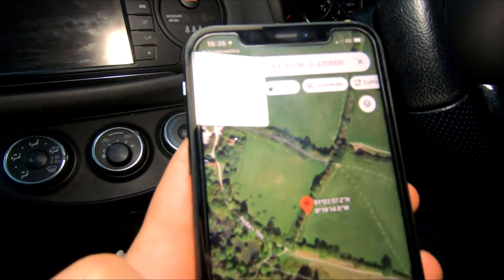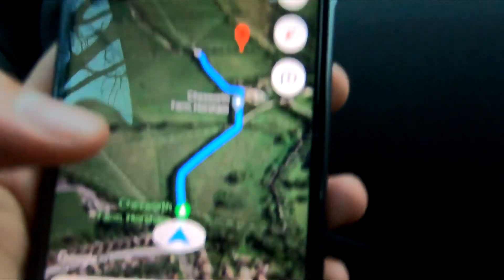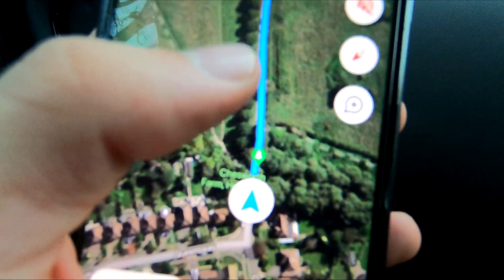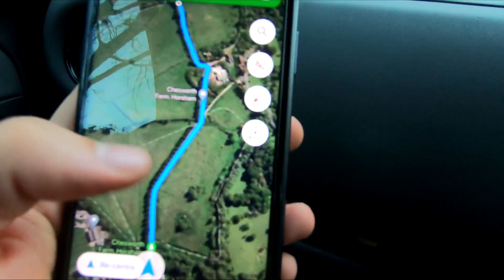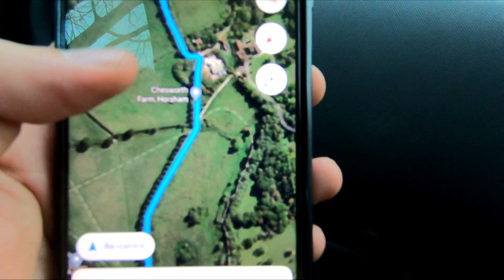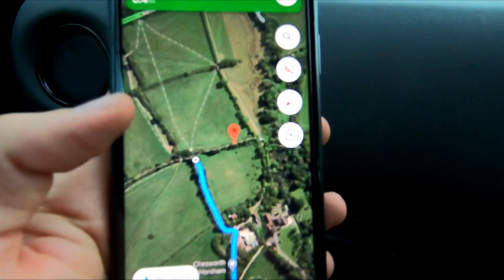That looks like quite an interesting location, to be honest. So basically we have to park where we are right now because there's a gate to go down this road. But it's a public footpath, so what we're going to have to do is just walk down it. The thing is, it's a three-minute drive, it says. So it might be a bit of a long walk. Oh, three-minute drive? I thought it was a three-minute walk. Nah, three-minute drive.